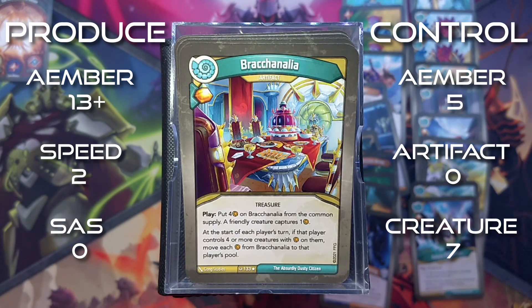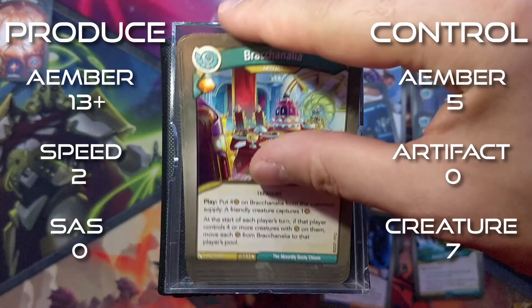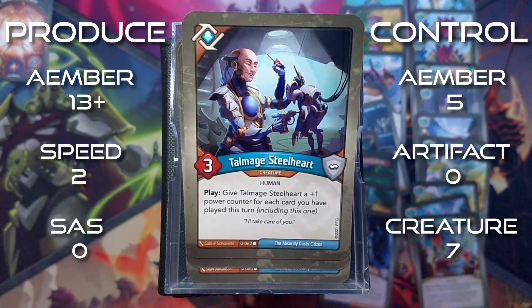Bracconalia is an artifact. Amber whenever you play it. Put 4 amber on Bracconalia - the common supply. A friendly creature captures 1 amber. At the start of each player's turn, if that player controls 4 or more creatures with amber on them, move each amber from Bracconalia to that player's pool. That's it for Saurians.